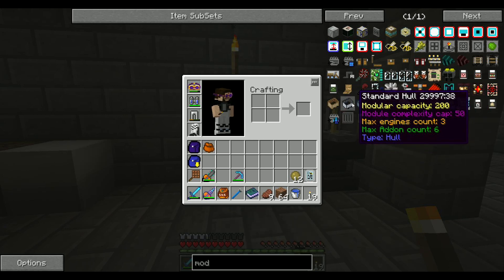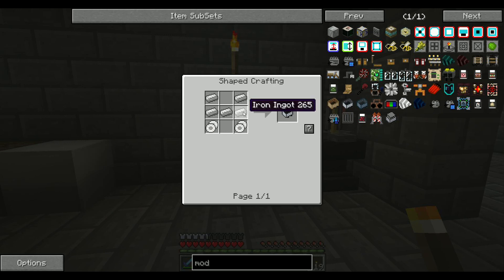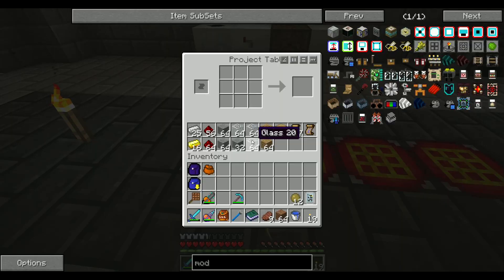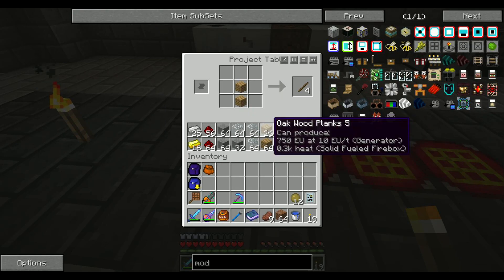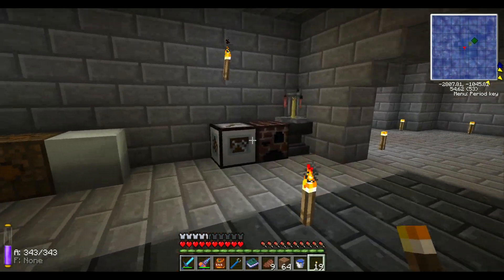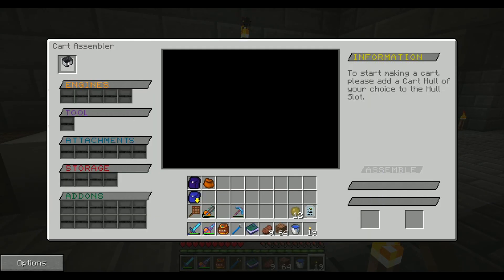So what I'm going to do is make myself a standard hull — just made with some iron and two iron wheels, which are made with some sticks. Not too bad. Let's go make ourselves some sticks — two sets should do it. Two iron, get ourselves two wheels. And now we got ourselves a cart hull.